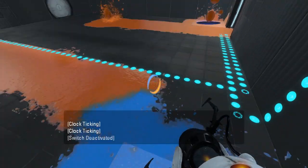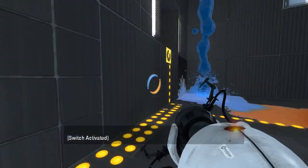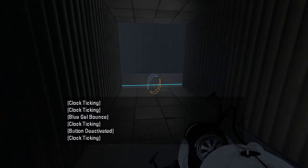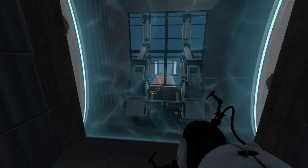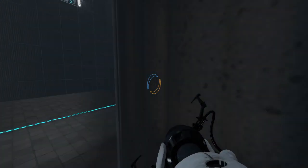This is a little bit frustrating. Let's run over here and see what's up in here. So we can't go back in there, and I kinda wonder what all the gel was for in there, because all I needed to do was bounce up into here. Was I supposed to launch into here or something? I'm not entirely sure.